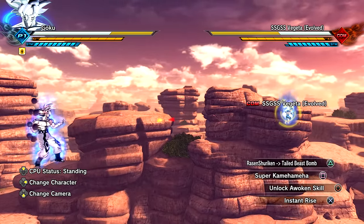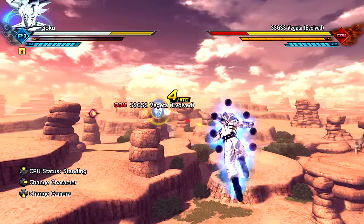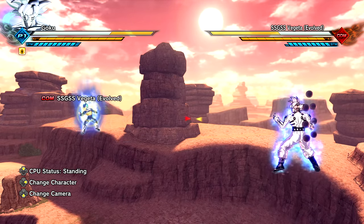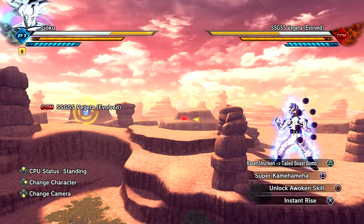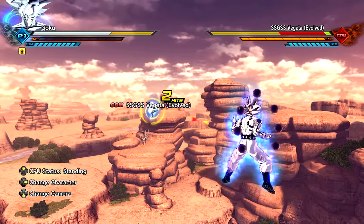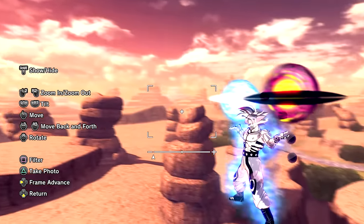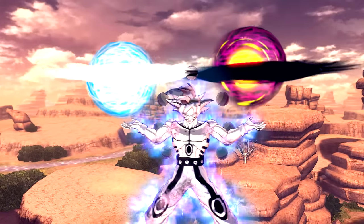We'll do Tailed Beast Bomb first and then Super Kamehameha. He came back — that was Naruto infused with three Shadow Clones Kurama mode, when they fused they had the Asura power, but this time Goku is doing it. I think this move is called Six Paths Massive Rasen Kamehameha. Look how huge that is with that sound effect! We have the two different types of Rasengan — the normal Massive Rasen Shuriken and the Tailed Beast Bomb Massive Rasen Shuriken. It purposely misses for the first hit just so it comes back, and then we have the giant explosion.